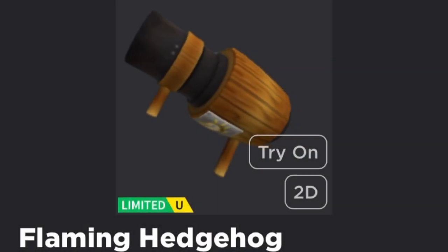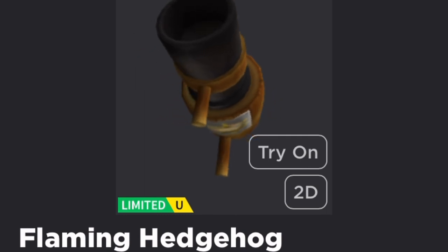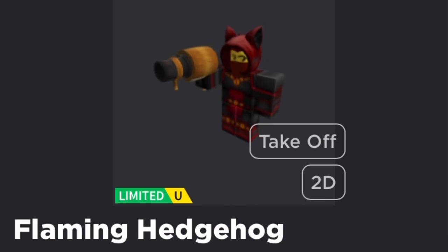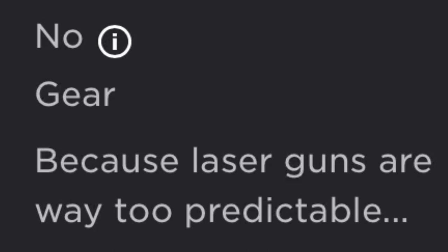The Flaming Hedgehog Cannon looks like a wooden cannon with two handles — one small one on the front and one bigger one on the back. When in use, the Flaming Hedgehog Cannon is around as tall as your arm, only a bit bigger. Its description says: because laser guns are way too predictable.